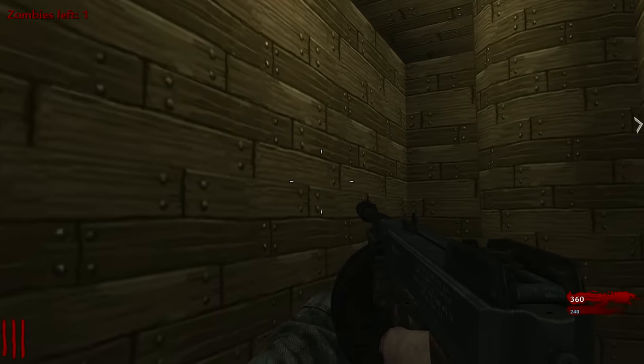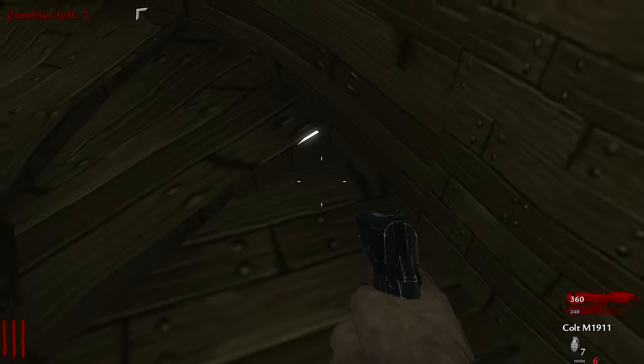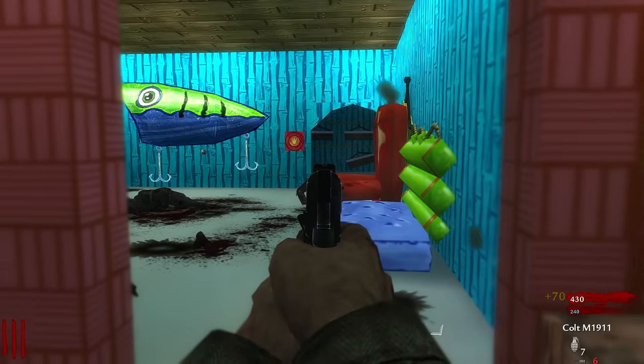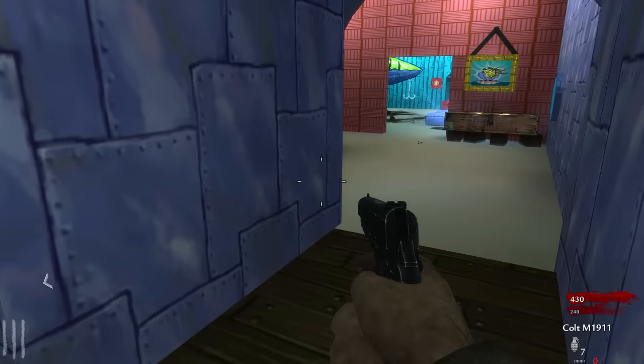2,000. Not good, dude. They spawned down here? Look, you stay here, get them in a line. I'll go down here and make sure there's no one spawning on the ground. I'll try and get them — you can line them up, get more points. Sounds like a plan, Stan. Boom. Done.